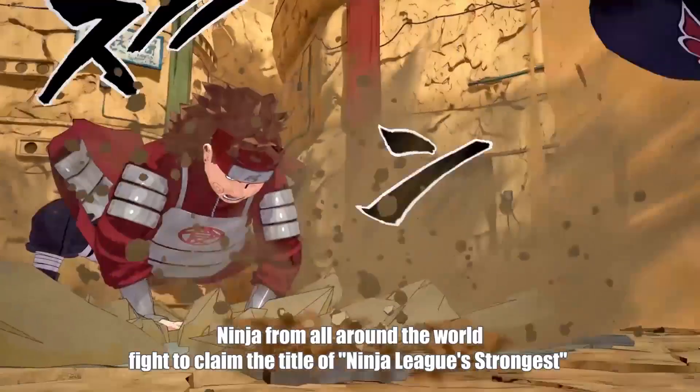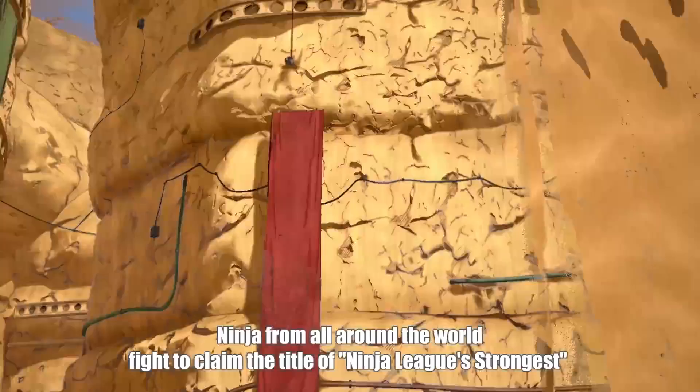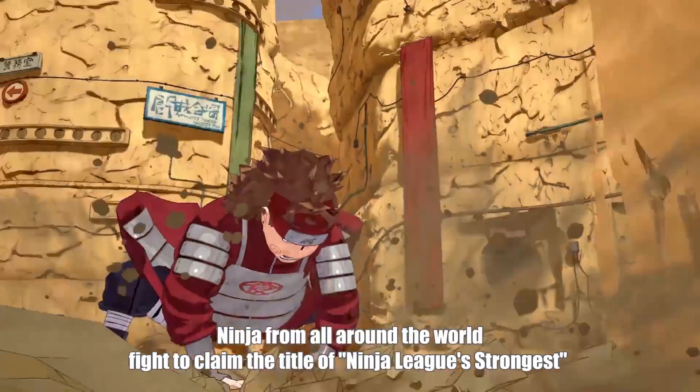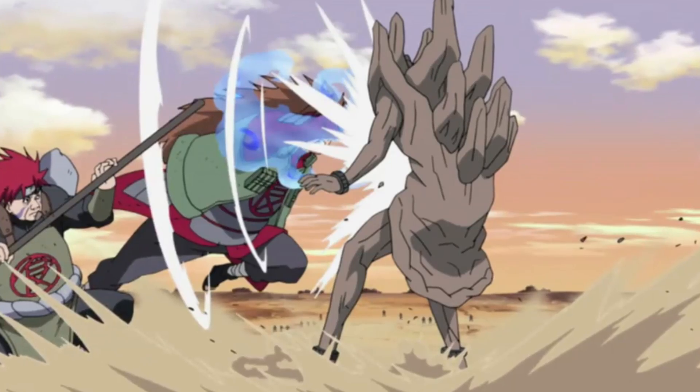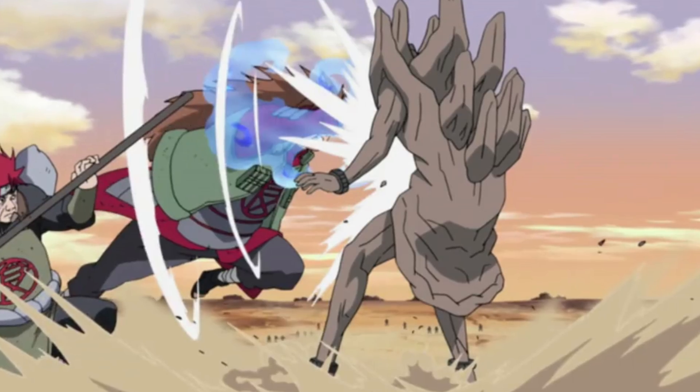And finally we have Choji's secret jutsu, which is the super expansion jutsu. Choji turns into a giant, but we don't really know what he can do since we haven't seen the ability in full effect — just a little snippet in a trailer. It's possible you have full control of your giant character for a short period of time, or it could be an animation with a couple of attacks before you revert back to normal. At this point there's no way of knowing. Those are Choji's abilities; let's move on to the next character.